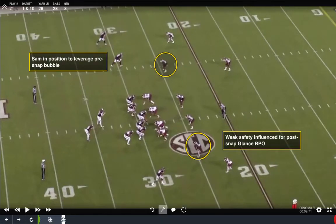So you see pre-snap here — the Sam linebacker is able to leverage that bubble, so it's no longer an option for the quarterback pre-snap to get it out there. Now it becomes a pure post-snap read. And a pure post-snap read becomes that weak safety, or as Coach Nolmazone calls it, the joker in his system.